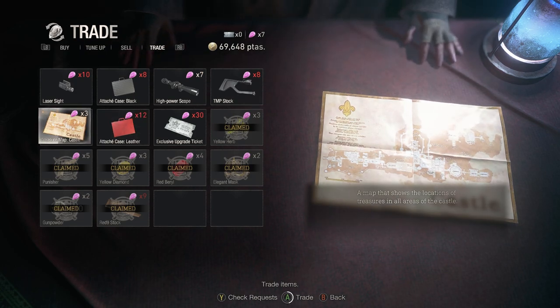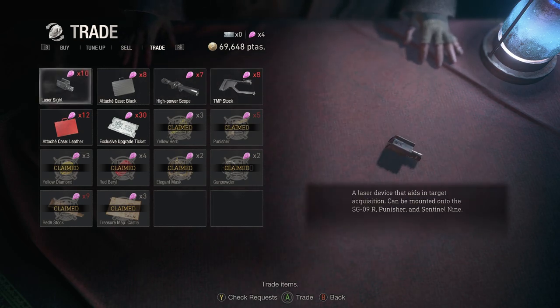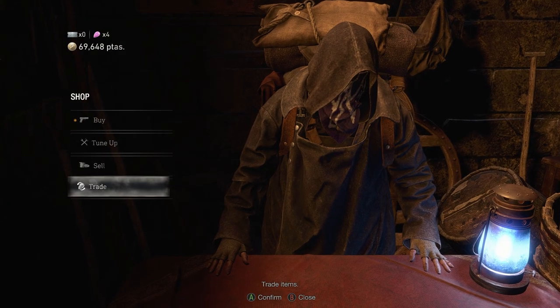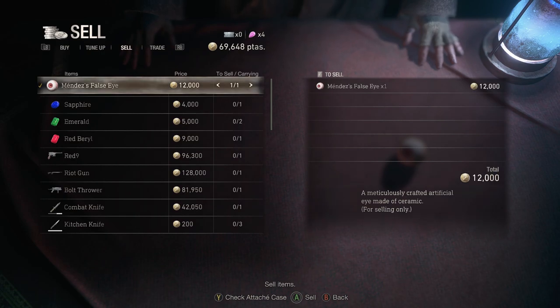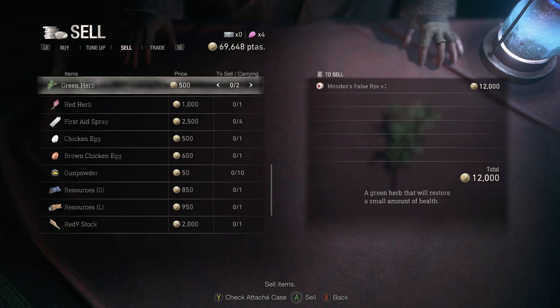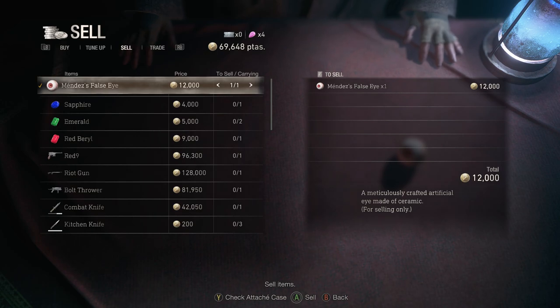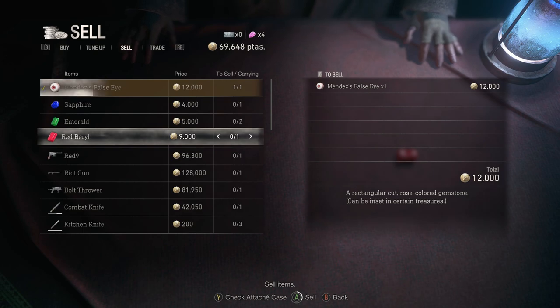Let's buy the treasure map for the castle so we don't miss anything. Nothing else is interesting to me except the exclusive upgrade ticket, which will grant access to a weapon's exclusive upgrade regardless of the weapon's level — that's probably going to be one of the last things we get. We can sell Mendez's false eye, which is kind of weird because in the original the eye was very important — you needed it to unlock a door to continue on; you had to show the eye to a retina scanner. But in this one it's just something you sell, which is kind of weird.